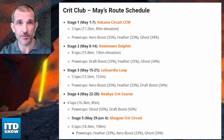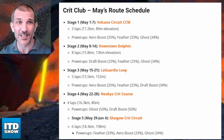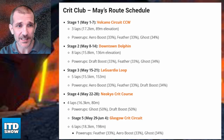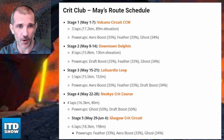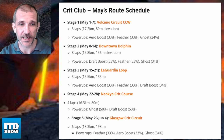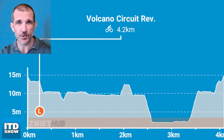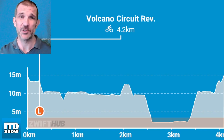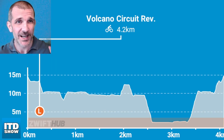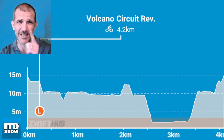May Z racing courses have been announced and they're all crit circuits! Who doesn't like going round and round in circles? We start with the Volcano Counterclockwise, which is just the American way of saying anti-clockwise using more letters. It's a great route — I did it dozens of times and it used to be my favourite lunchtime race. Very rarely see it nowadays, but it is a great course. It's the best way to go around the volcano.